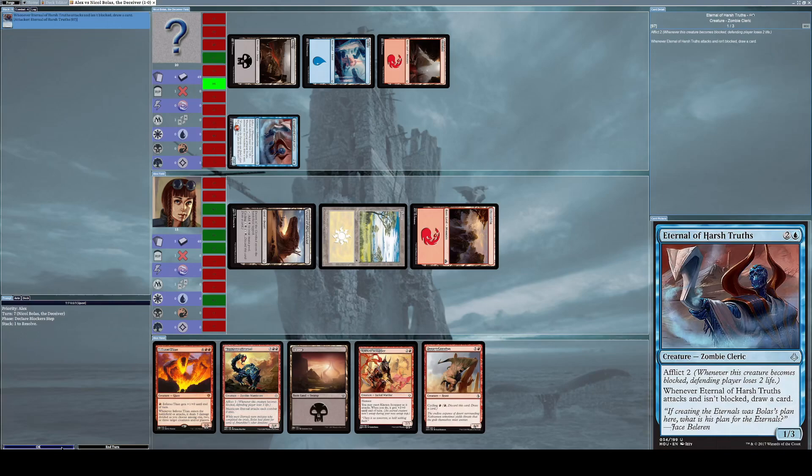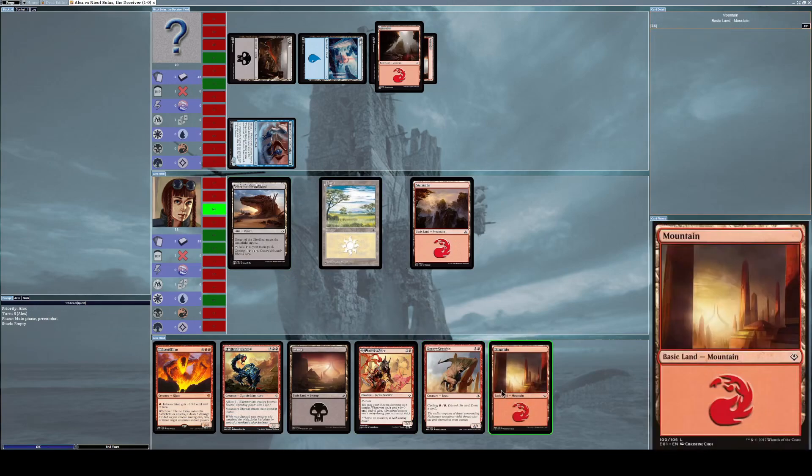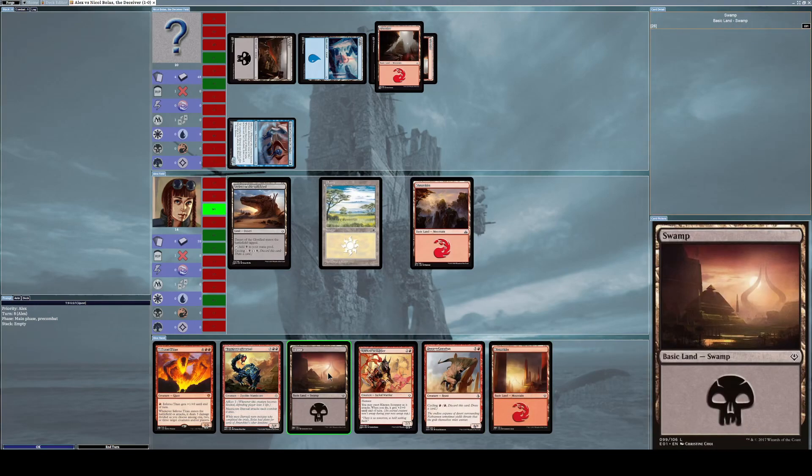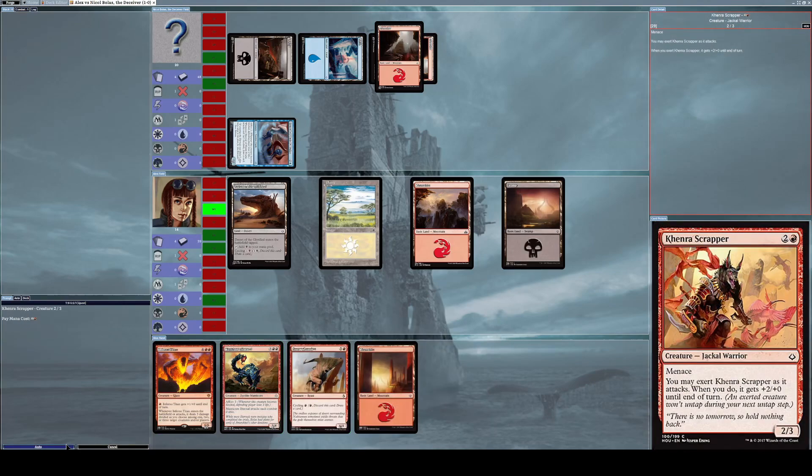He uses Eternal of Harsh Truths to attack me. Since I have nothing to block with, he draws a card as per the Eternal of Harsh Truths card description. That was annoying. I put down a swamp and summon another Kenra Scrapper.